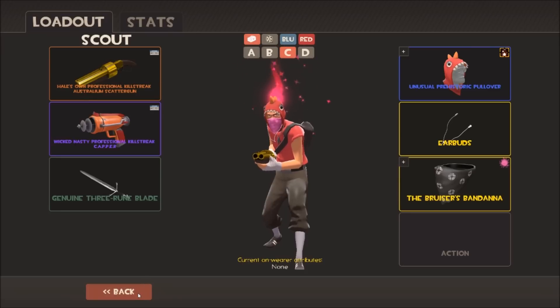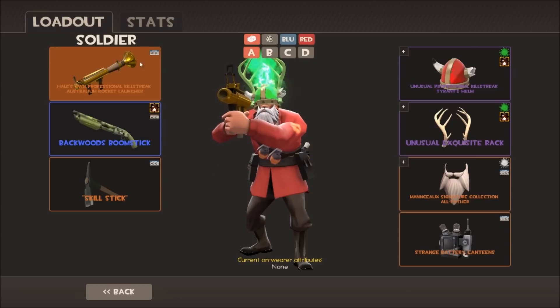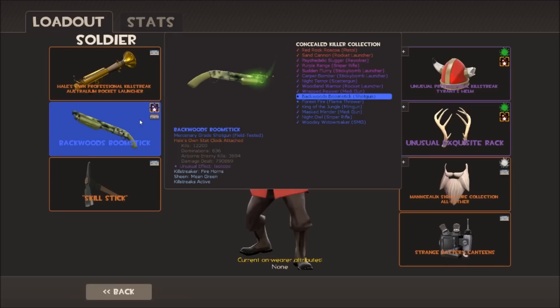Moving on to the Soldier - this loadout hasn't changed much over the years, basically the same as the thumbnail from my original loadout video a couple of years ago. We start off with the Rocket Launcher, an Australian hailzone one with professional killstreak and a Halloween spell on it. This weapon actually has more kills than any other weapon I have - 37,000 kills, the most on any single weapon. Then I've got my Backwards Boomstick for secondary - an unusual shotgun, field-tested, isotope professional killstreak - it took me ages to track one down.